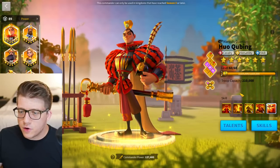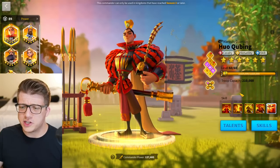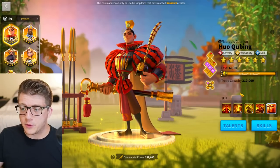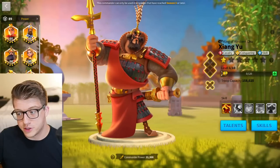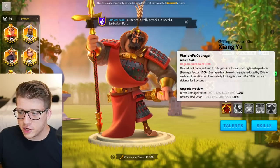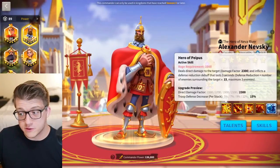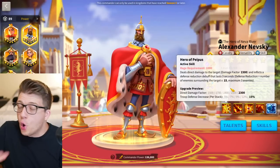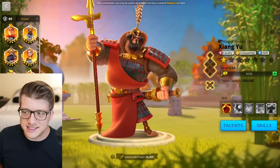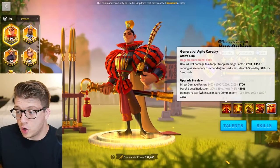Zhao Yun's AOE is not as good as people think because the damage reduces by 25% per additional target instead of 15%. The 30% defense reduction is nice except that the Nevsky debuff is 45%, so it gets overwritten. There are so many Nevskys in the open field that Zhao Yun's defense reduction hasn't aged well. Huo Qubing is an honest replacement — his single target damage factor is more than Zhang Yue even if Zhang hit three targets.